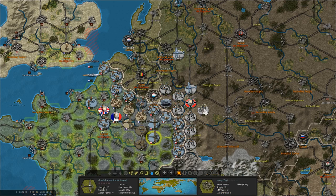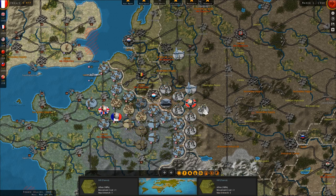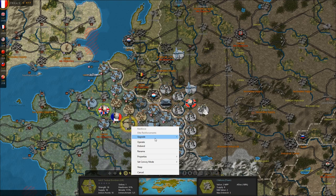Trying to kill some of their supply — oh God, 5? Really? So we don't have escorts or something? 0-3, 0-3. I don't want to just throw units away.